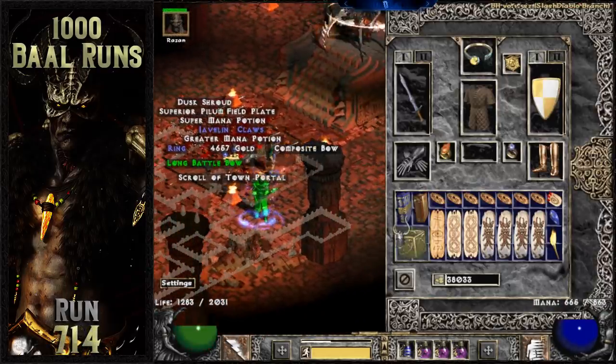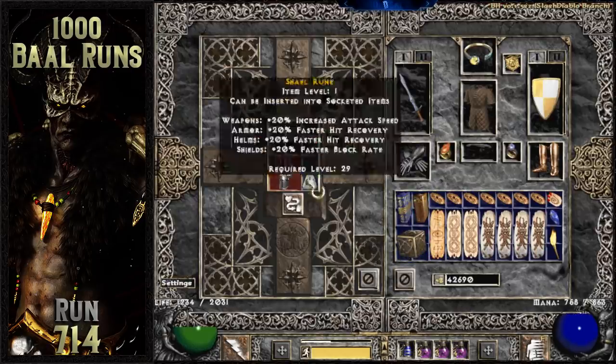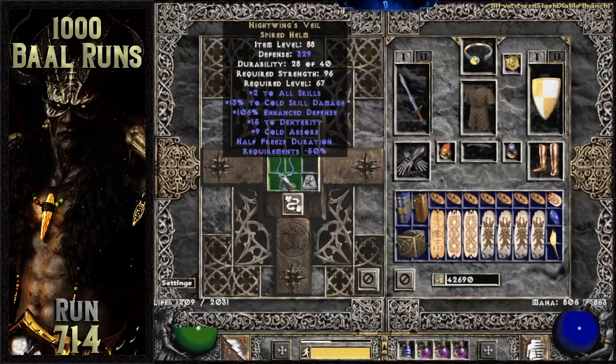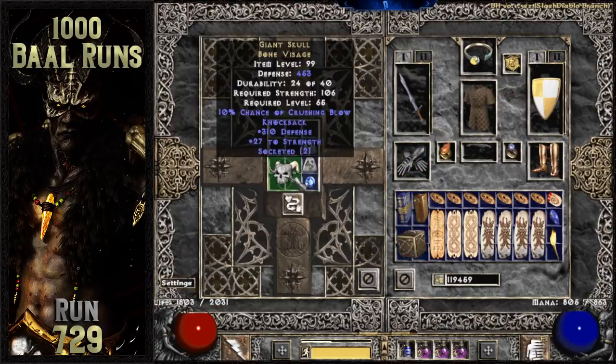Two really nice unique items drop within the next 30 runs. A 13% cold damage Nightwing's on run 714, followed by a 2 open socket 27 to strength Giant Skull on Baal run 729. Two very useful items with really good rolls close together.